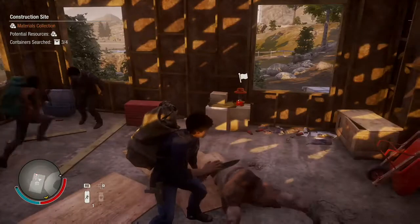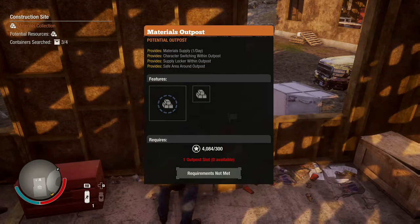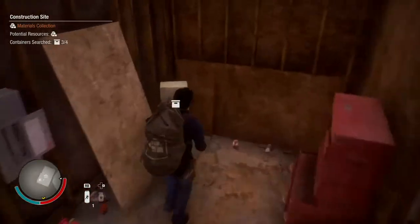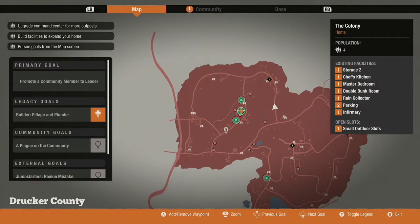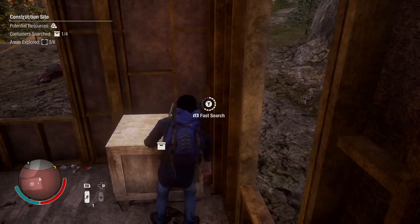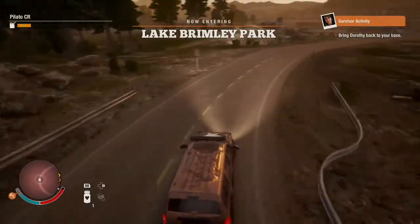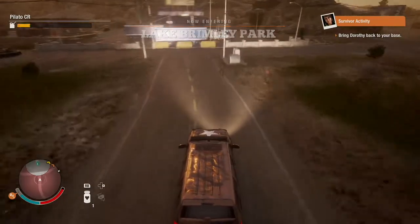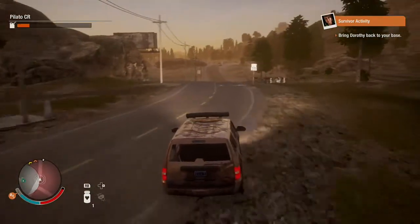The big overarching problem with the first State of Decay was a lack of direction. You head from house to house grabbing supplies and building up your community — but what was the main objective, the ultimate goal? The game insisted on continuously giving you alerts for survivors in trouble, new infestations, supply drops, and more things scattered across the map that all had to be dealt with right this minute. Since the rest of the troops can't be assigned to deal with these things themselves, you end up running around like a chicken minus one head. That moment where I had no idea what the point was — when you realize all you do is run around grabbing supplies and putting out zombie fires, you're basically playing Apocalypse Middle Management. Sadly, the sequel suffers from the exact same thing.